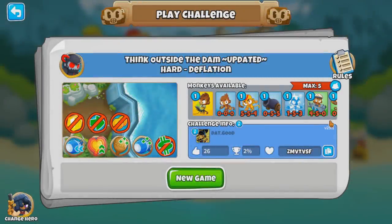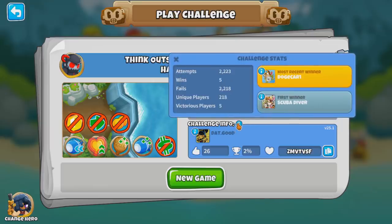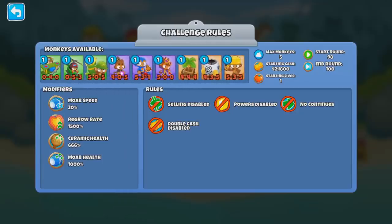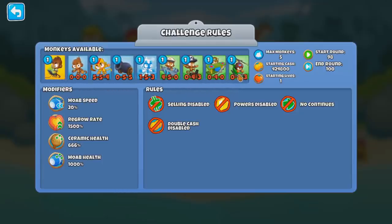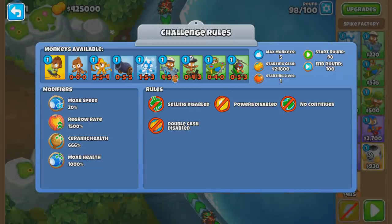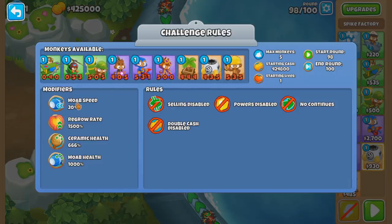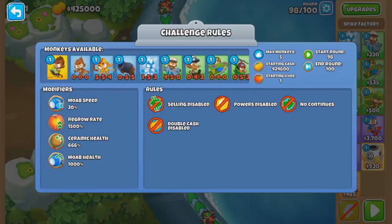So a challenge with an interesting mechanic - I believe this is the updated version. Only 2% win rate, very, very low. It's 3 rounds, 98 to 100, involving Benjamin and some of the towers. MOAB HP is really high. So for the BAD, there's a preemptive strike, there are Elim. And the MOAB HP is high, so I probably have to damage them with that.